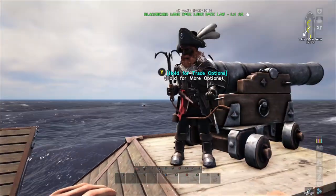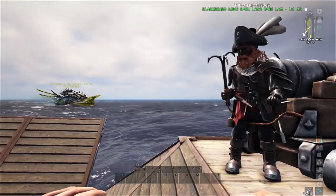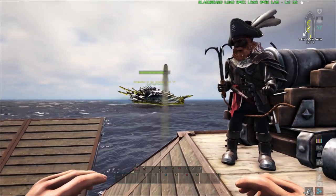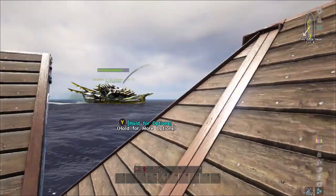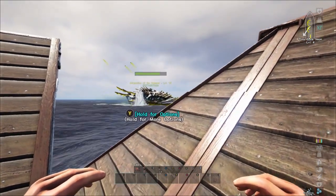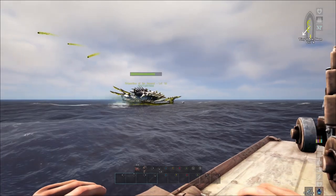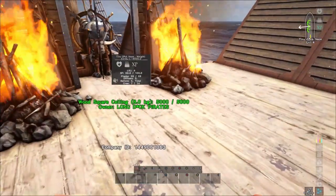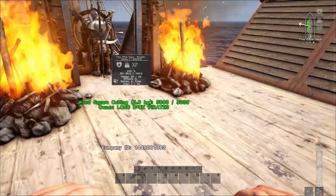Just going off track briefly — what you're seeing here is us killing a ghost ship. It gives you NPCs, gold, and some other stuff. You find them while venturing out at sea; they have a glowing mist and they do shoot back at you. Have plenty of cannonballs and be careful your ship doesn't get destroyed. We'll do another video on how to find one.